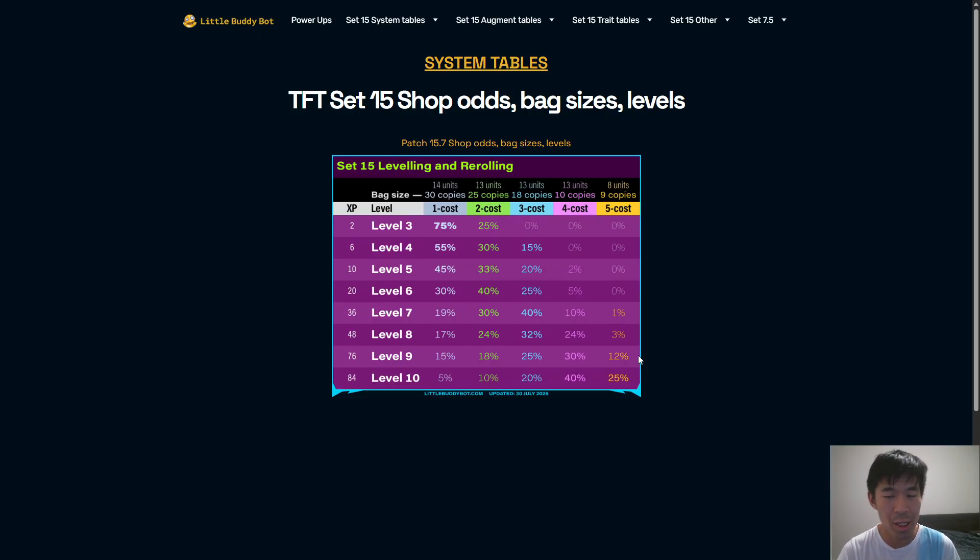Even though your shop odds are 4 times higher, you're going to have to spend some gold on buying units, so in reality you're not actually going to roll that many times. Being very generous, let's say we start with 120 gold and you're only spending 20 gold on units — that's like buying 2 Jarvans, 1 Yone, 2 Karmas, which is already 20 gold without even having a 2-star. You would have 100 gold used to level and roll. After leveling to 9, you would have 24 gold left, which is 12 shops. Alternatively, if you use 100 gold on level 8, that's 50 shops. So even though the odds are 4 times higher, you can see 50 shops instead of 12 shops, and you would actually have the same amount of chance of finding Yone.